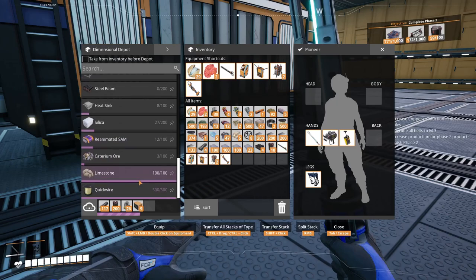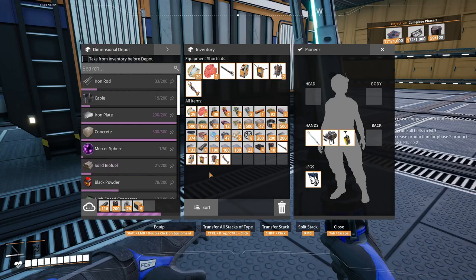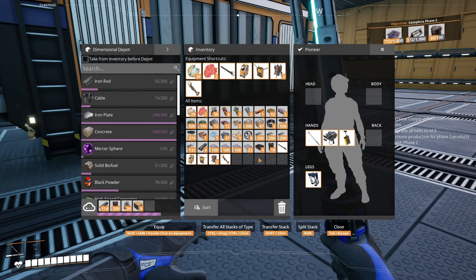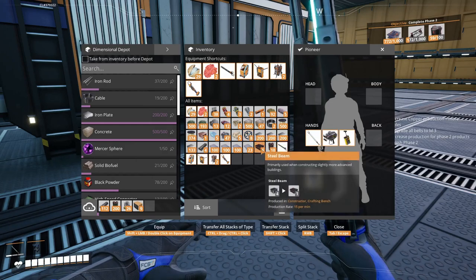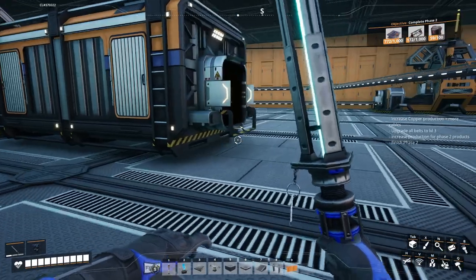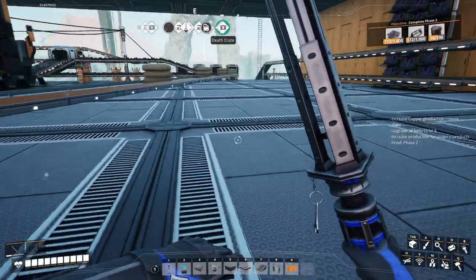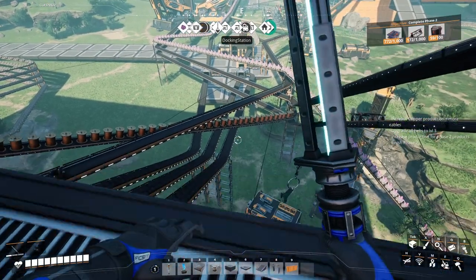Now we have 500 quickwire in our inventory. Let's go ahead and put some steel beams. So most items are now up to a level of Mark 3 belt.